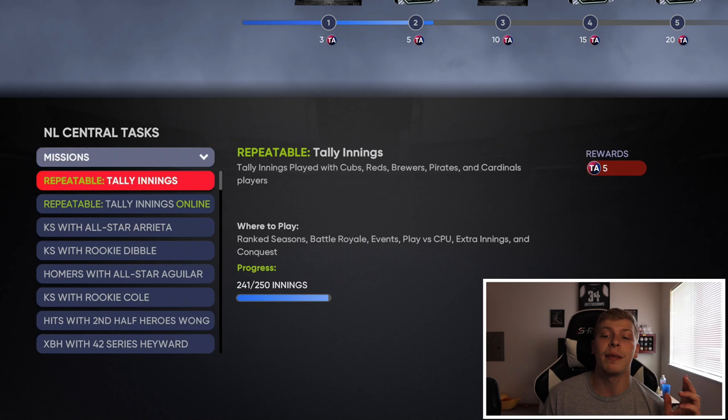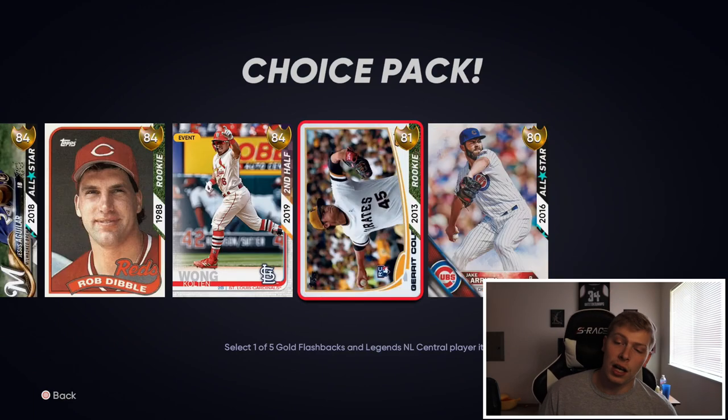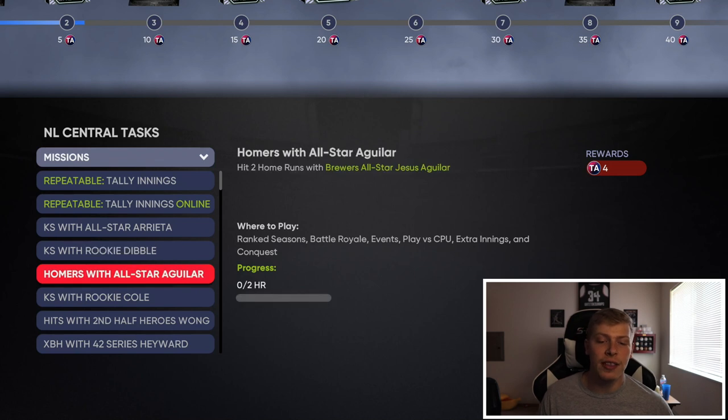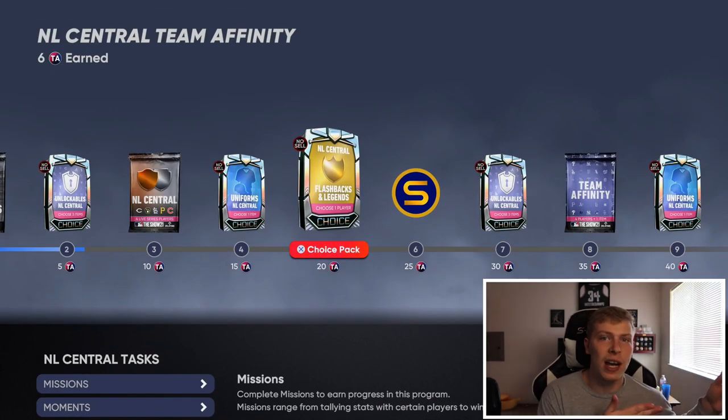If we go to missions - tally innings with players in the Central Division. So just by adding Brewers, Cubs, Pirates, Cardinals players on your team, and then playing the conquest map with three-inning games and nine players, that's 27 innings per game. By the end of conquest, you'll get an extra five points from innings missions plus the 15 from conquest itself, so there's 20 right there. Along the way, you're going to be unlocking packs. Looking at the Flashback Legends pack, you get 28 TA plus cards like Aguilar, Dibble, Wong, Garakul, and Jake Arrieta, and they each have individual missions - Arrieta gets you 4 TA for strikeouts, Dibble gets 4 TA, and 2 home runs with Aguilar is another 4 TA.